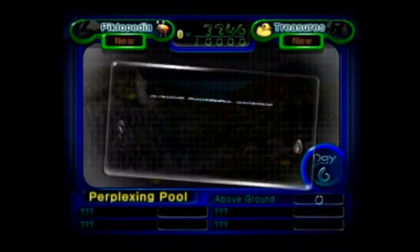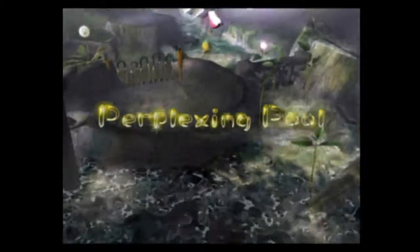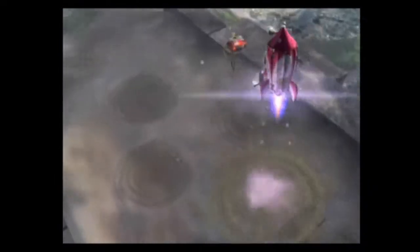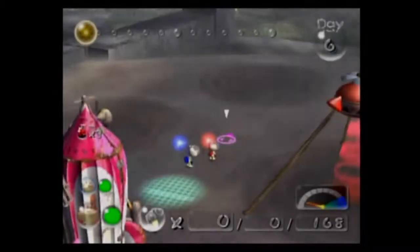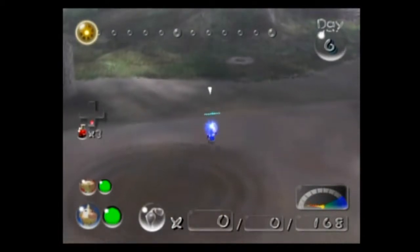So we are going to go to the Perplexing Pool. We have a bunch of Encyclopedia and Treasure stuff, and I don't know if I'm going to end up reading all of it — it would take a while. There's a Yellow Pikmin Pod, and I think I'm mainly just going to focus on grabbing that in this video. I might need some help to get there with some other Pikmin and stuff, but we'll find out.